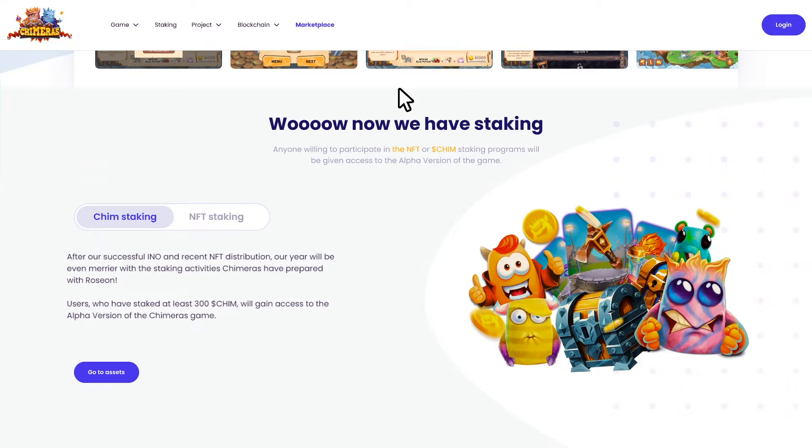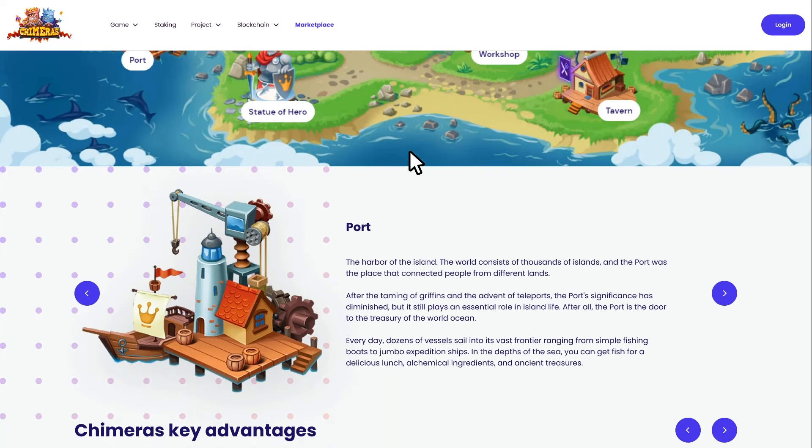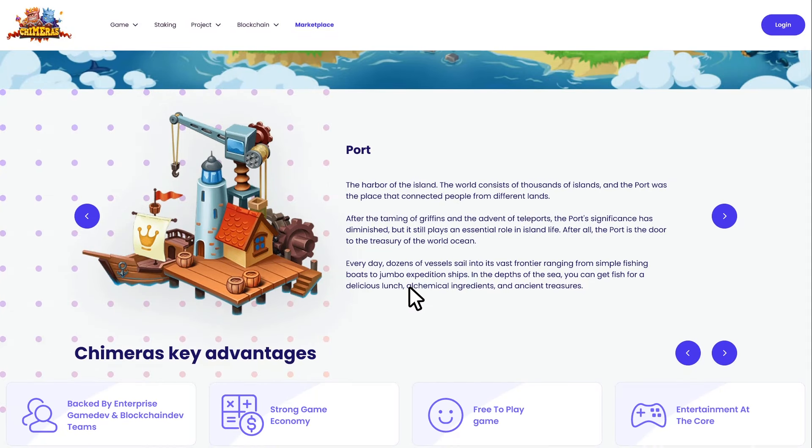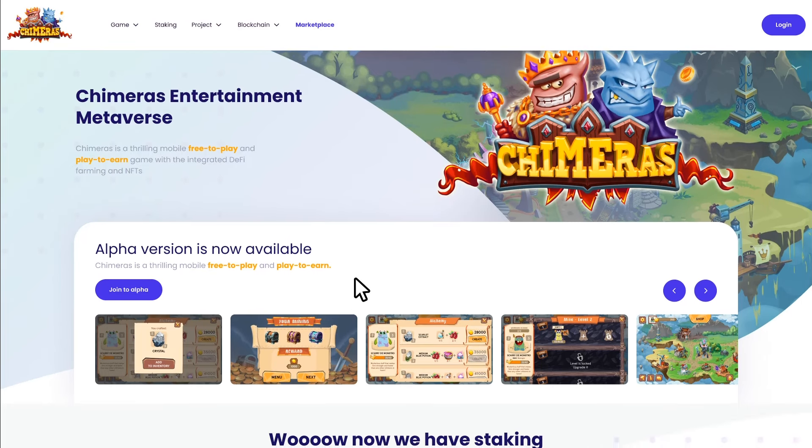Hi everyone and welcome to this Chimeras game intro. In this video, we will show you how to enter the game and start enjoying it. As a quick start, the alpha version of Chimeras has already been launched. You can download it on the official site and start playing by following this step-by-step instruction video.